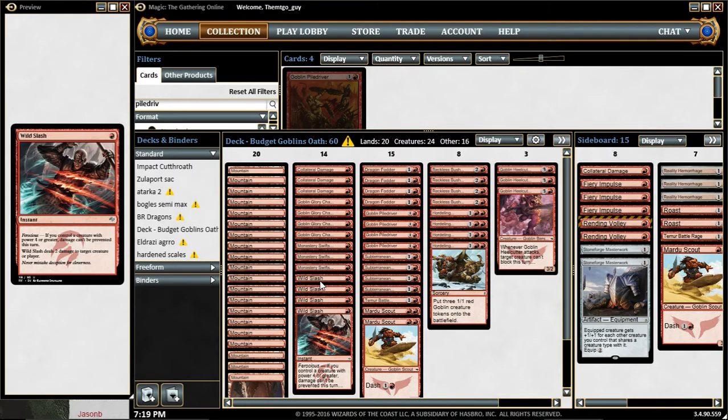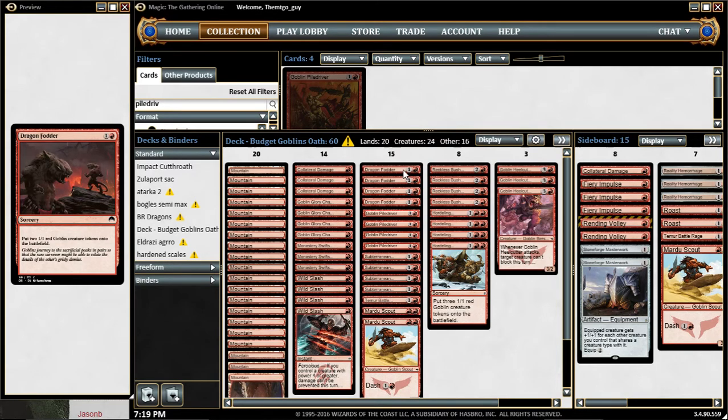Wild Slash — same deal, 2 damage burn or removal. Then you use Dragon Fodder to create tokens.